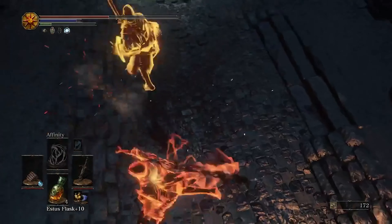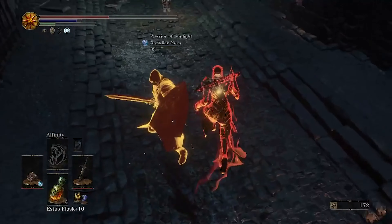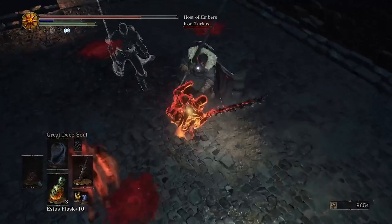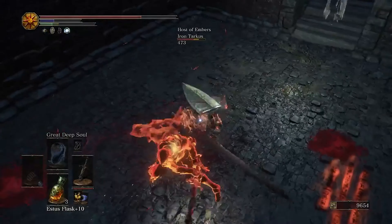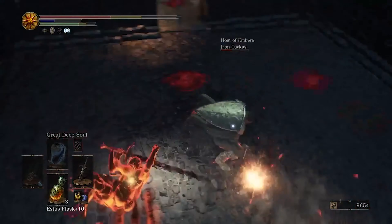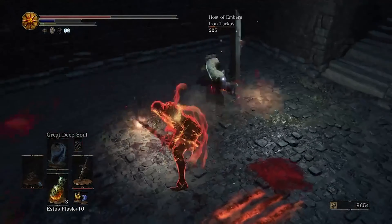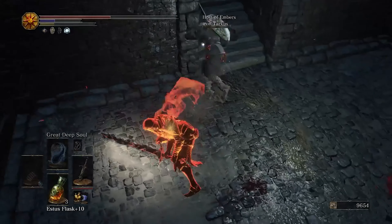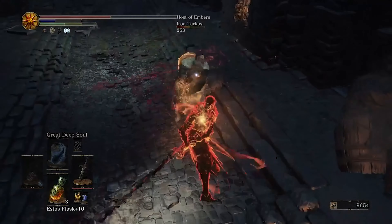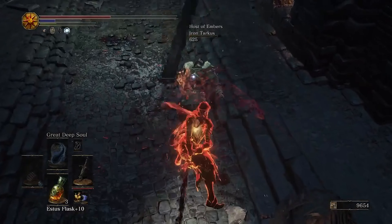One small tip I want to give you guys: don't be afraid to use the environment of the map. Since it's pretty hard to win in a 1v2, 1v3, or 1v4, you're technically the game's PvP version of the enemy — you're supposed to defend the area. So don't be afraid to use the stuff in the area to help yourself kill the host. I've got a lot of examples coming up.